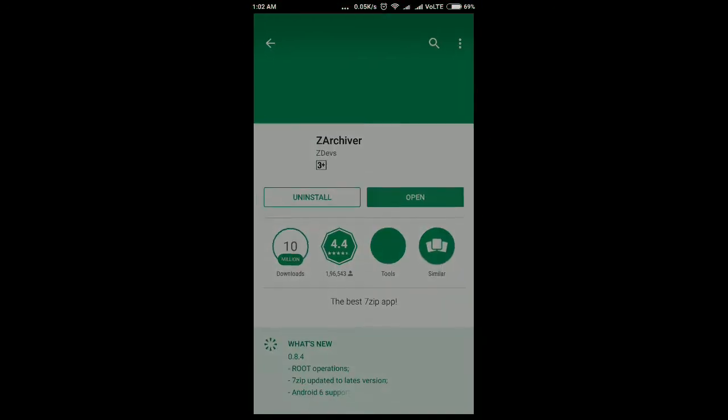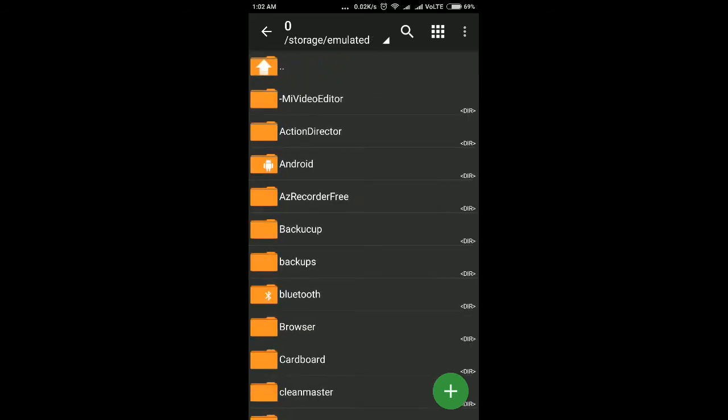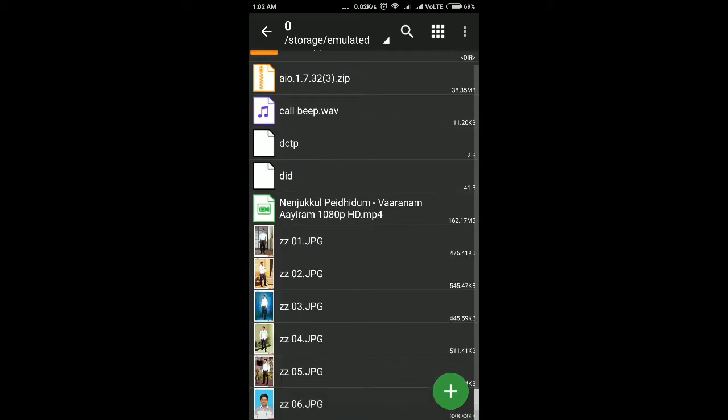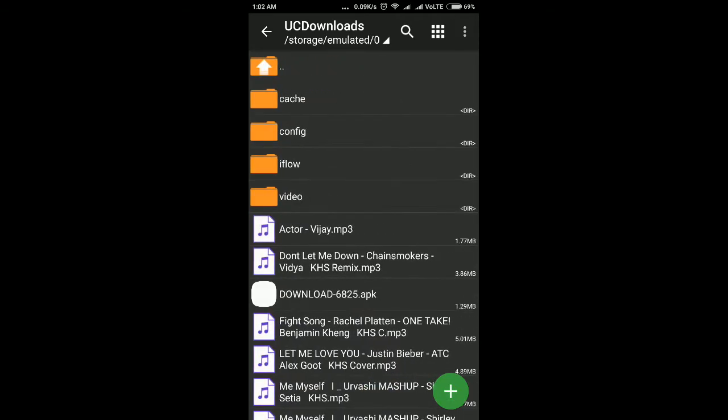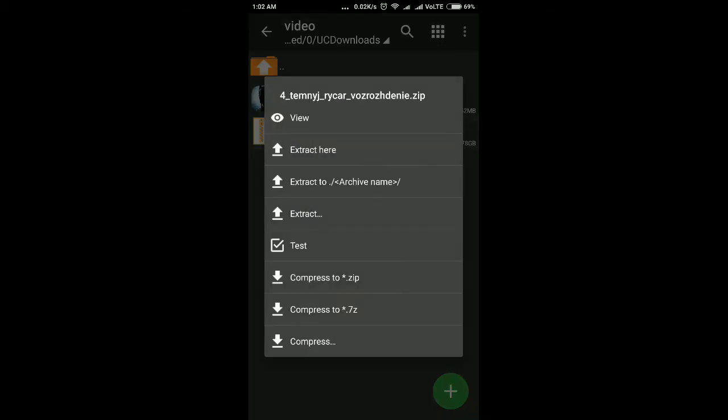Open the file, go to your downloads folder. My download folder is at user/downloads/video. Take this zip file and extract it here.